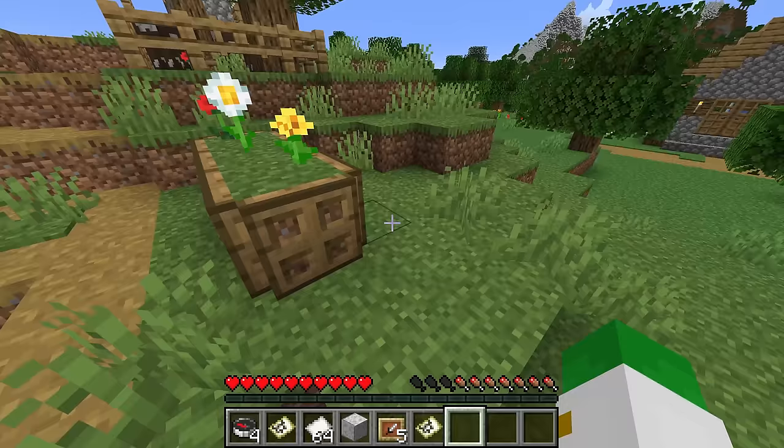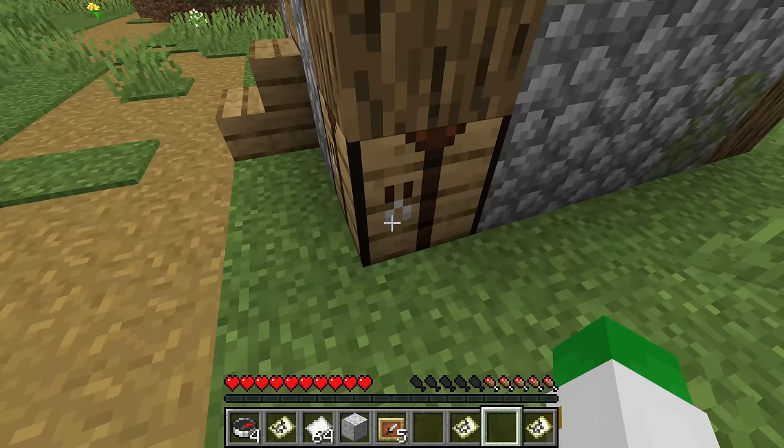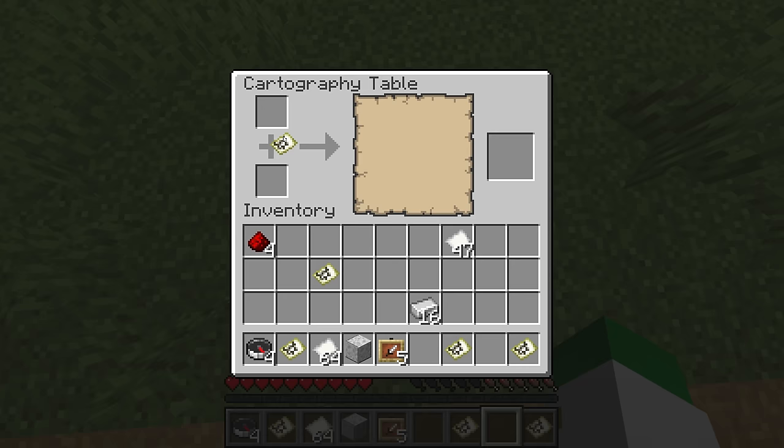How do you scale maps? You can do this at your crafting table or at your cartography table. Basically, if you place eight pieces of paper around your map in the crafting table, that will zoom out the map by one level. Or at the cartography table, if you place a map and just one piece of paper — not eight — you can zoom it out as well.